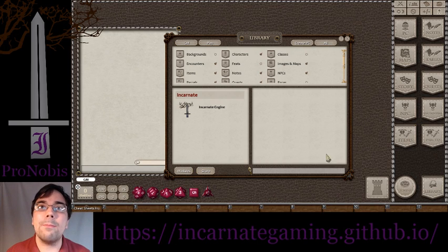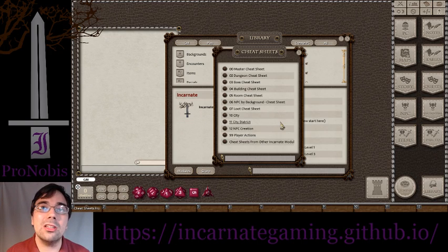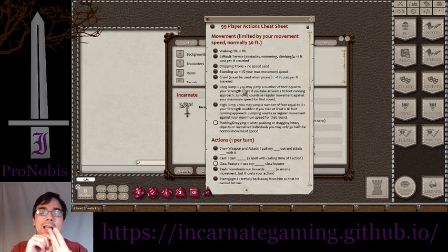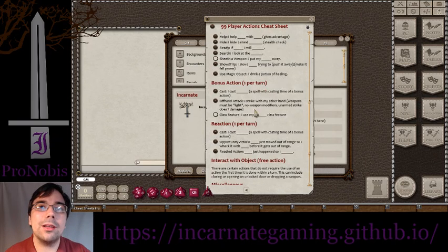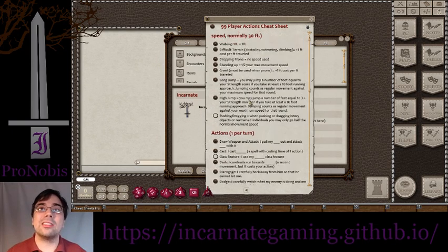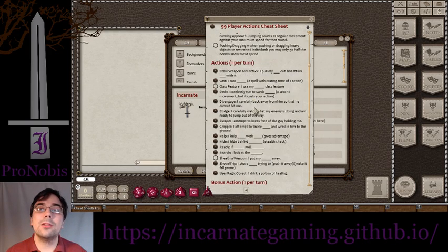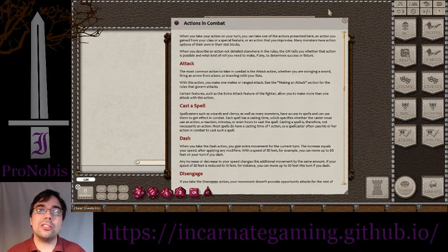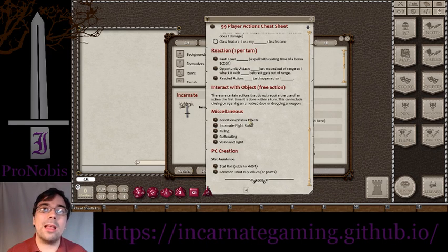Going into this week, the major two things that are coming out are a cheat sheet — the new 99 Player Action Cheat Sheet. Each turn in 5e, you get an action, a bonus action, a movement, a free action, and a reaction. It goes through and explains what the most common uses are for each of those. These little shields link to the SRD so you can read more about them if you wish.